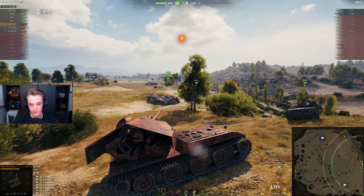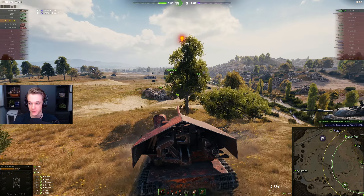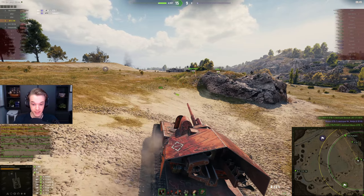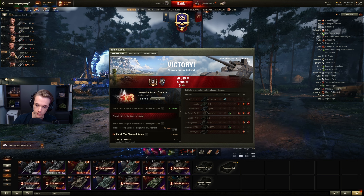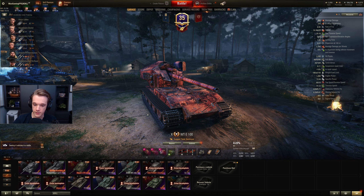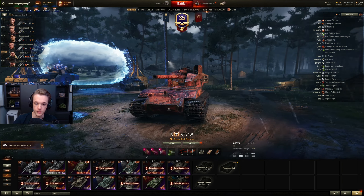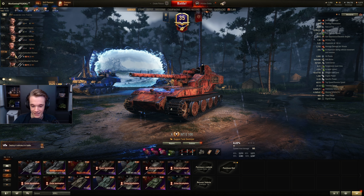We're only just in his view range and he only saw a tiny amount of our tank and we instantly get spotted. It balances out this tank super well because without this camo — look, I have 4% camo and if I fire I have 0.7%, even if I'm stationary. Like it balances it out really, really well. You just cannot afford to go into their view range because you get spotted instantly.